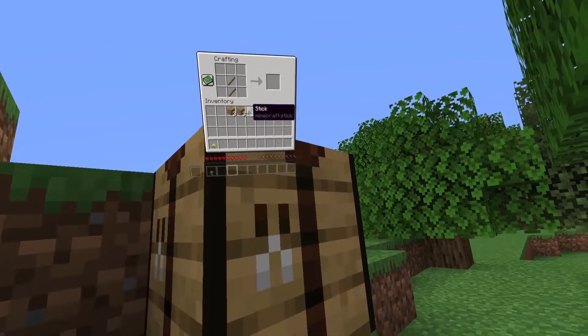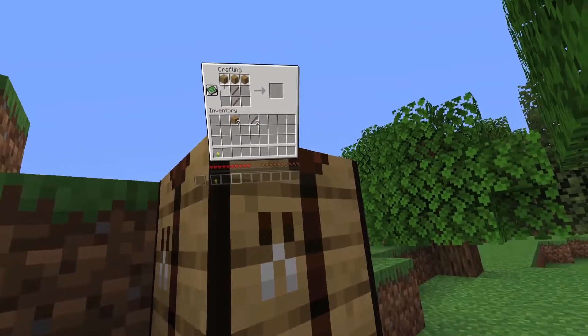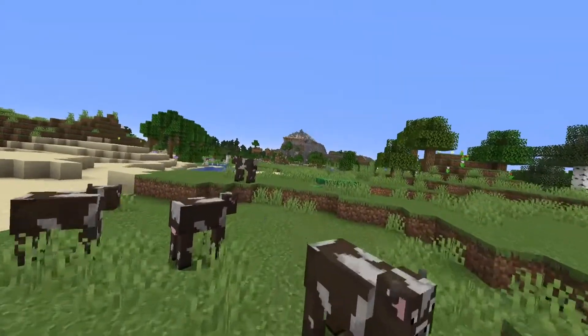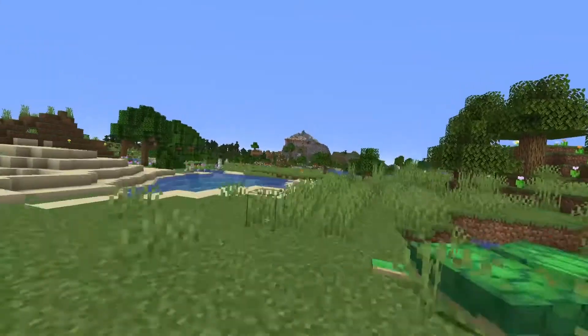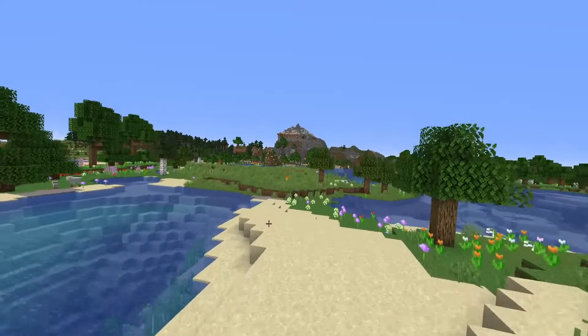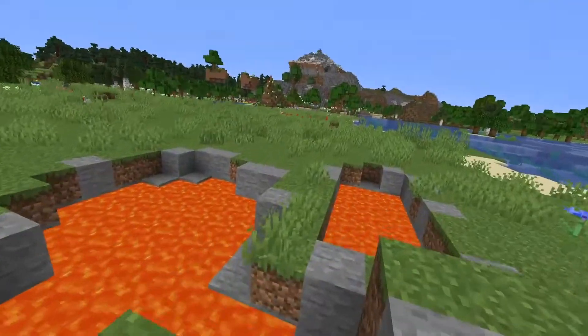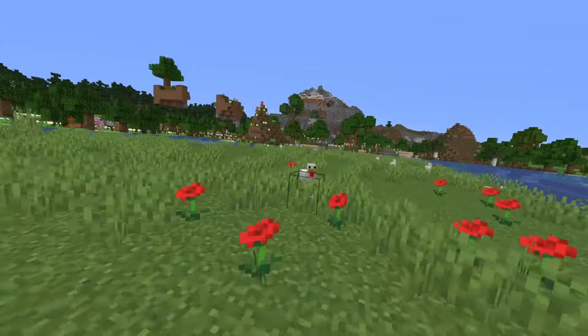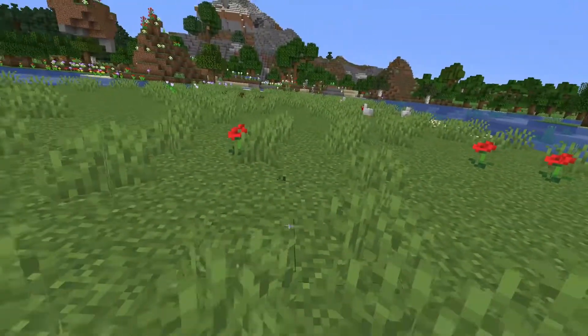Let's get ourselves a pickaxe and get some stone tools. This is the only circumstance I'll ever say this, but auto jump is actually useful with VR because then you don't have to click the button every time. That's lava — we're not going to die right away. Punch the chicken, punch the chicken — I miss the chicken.